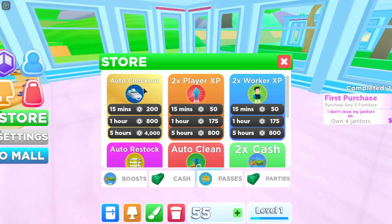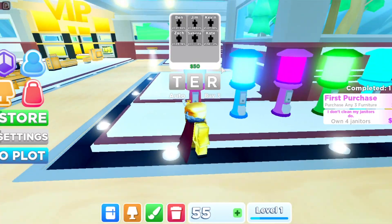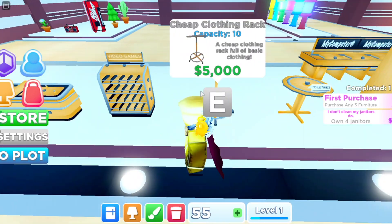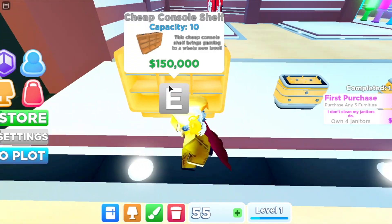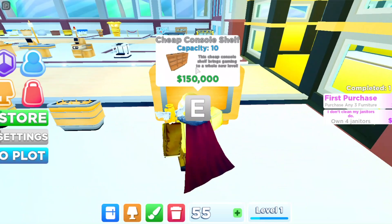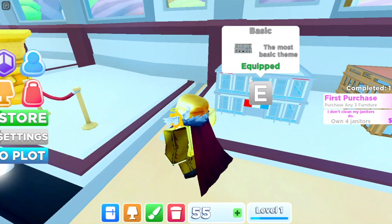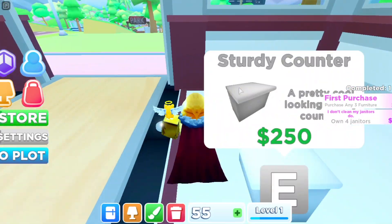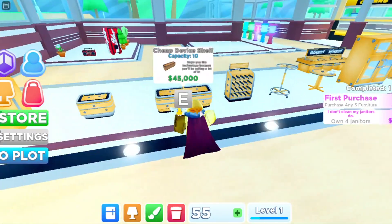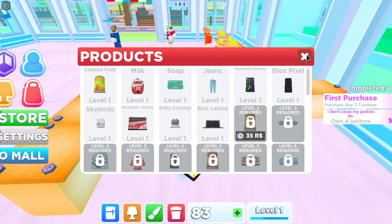You can also purchase boosts and game passes such as auto restock and auto clean. Here are just a few of the items you can buy from the Blocks Crafters Mall. You can also unlock many products to sell, such as milk, soap, and jeans.